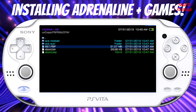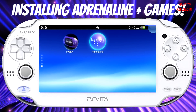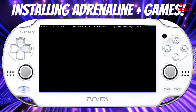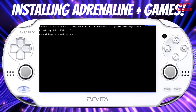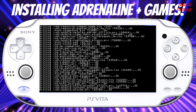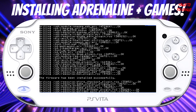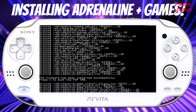Back out of VitaShell, close the app, and open Adrenaline like a normal program. It will prompt you to press X to install the PSP 6.61 firmware onto your memory card. Press X, and it will create all the directories and extract all the files from the PBP to set up Adrenaline on your PlayStation Vita. It takes around 30 to 40 seconds. You'll see a bunch of code on screen as it writes RCO files and other data so the emulator can run. Once done, it will confirm the firmware has been successfully installed. Press X to boot to the PlayStation Portable XMB.